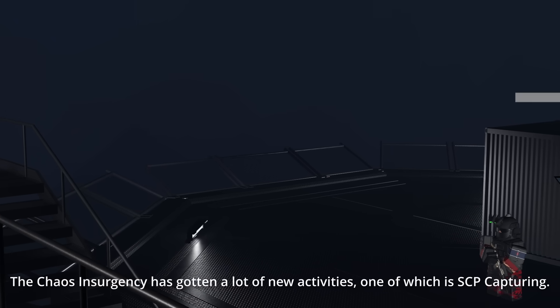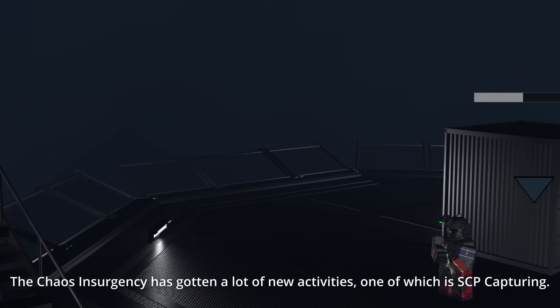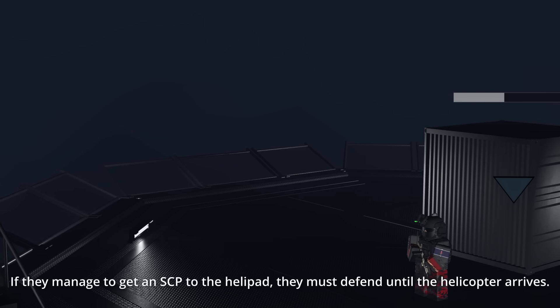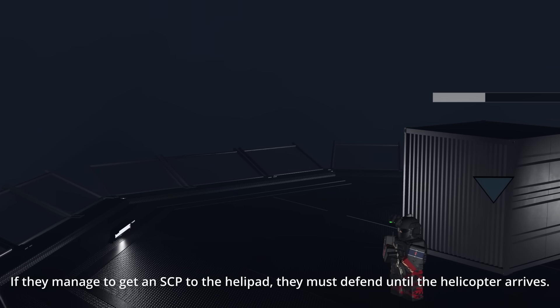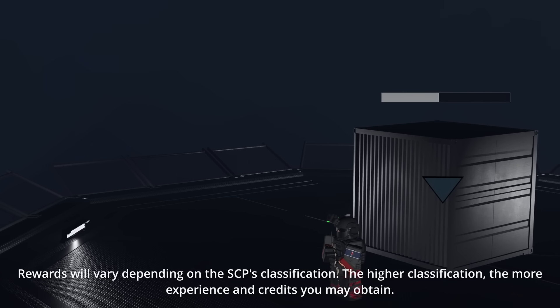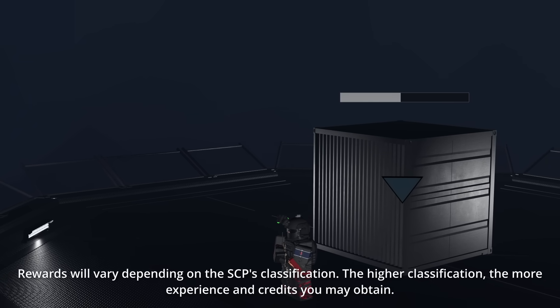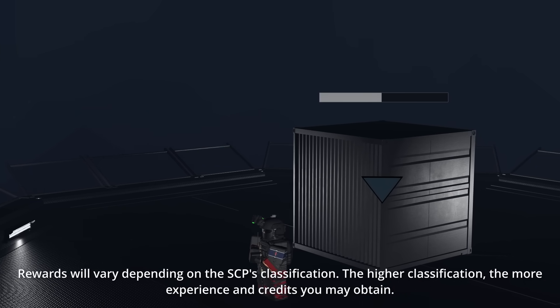The Chaos Insurgency has gotten a lot of new activities, one of which is SCP capturing. If they manage to get an SCP to the helipad, they must defend until the helicopter arrives. Awards will vary depending on the SCP's classification — the higher the classification, the more experience and credits you may obtain.